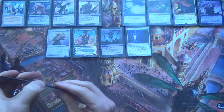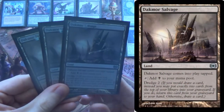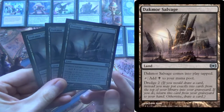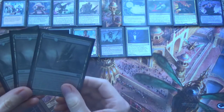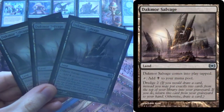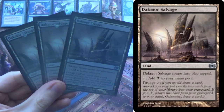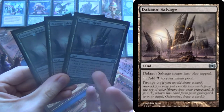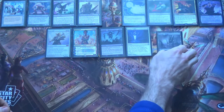I have Bloodghast, and it's not just that we're running Bazaar of Baghdad. The other lands are Dakmor Salvage, which are usually here for the Dredge so you can get them back and play them to trigger Bloodghast. However, there is another use as well, which is it allows you to pay for Sphere effects. It does come in tapped — that's a bit of a bummer — but you can use it to pay for Sphere of Resistance, Thorn of Amethyst, and Lodestone Golem so you can actually still go off.